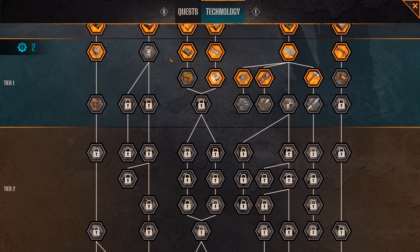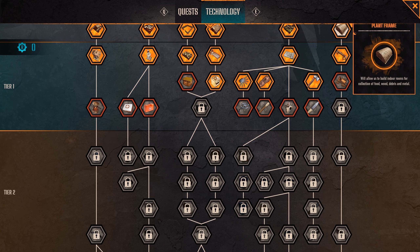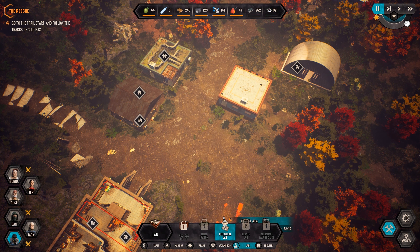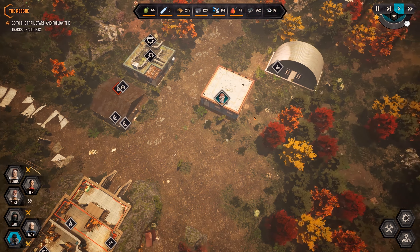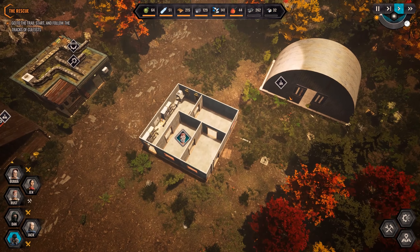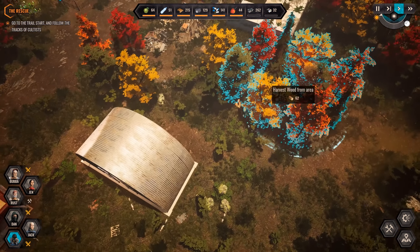After Zack finished examining the notes, we had some excess technology points left. Let's allocate them toward rope-making and constructing a chemical lab. Okay, now we can build it.